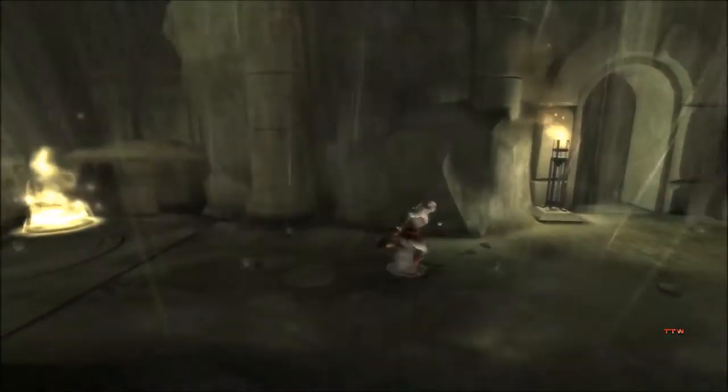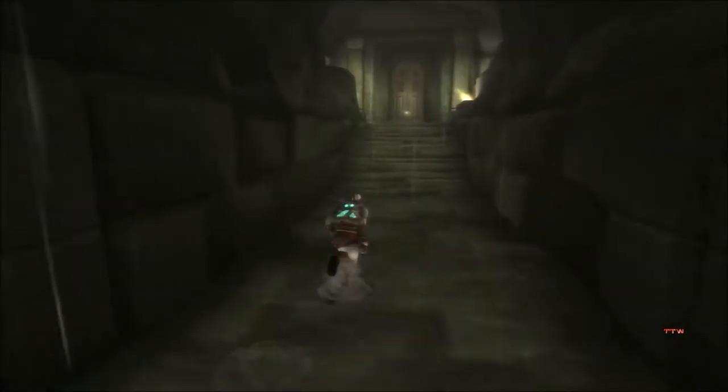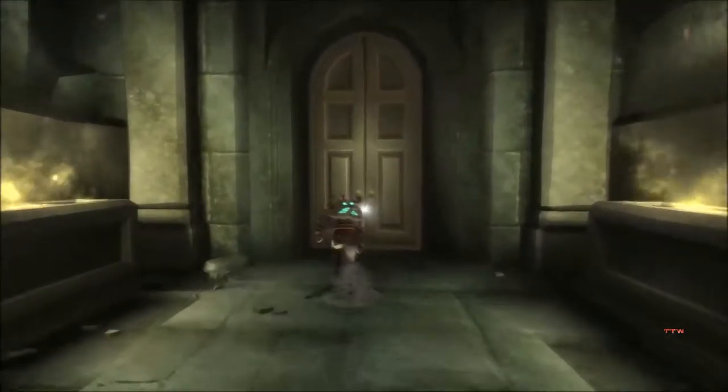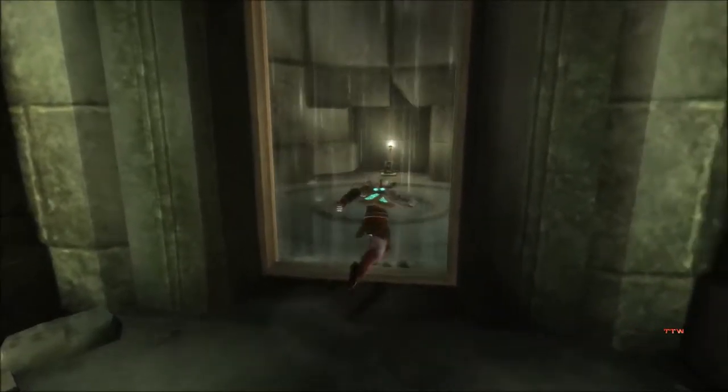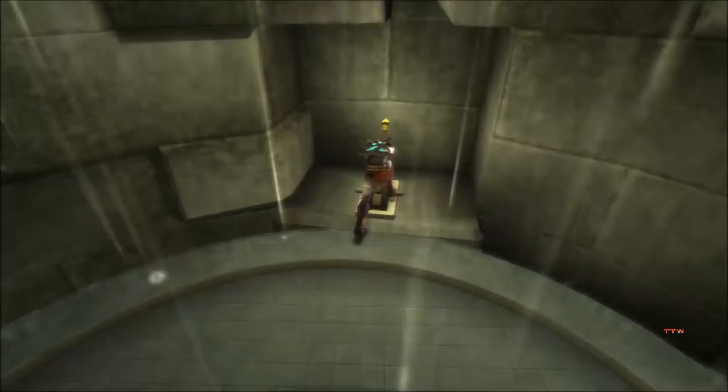Hey everybody and welcome to part 2 of God of War: Ghost of Sparta. In the last episode we made it here to the Death Gate in the ruins of Atlantis. So why is Thanatos in a city dedicated to a water god? I don't know. No secrets here? Let's pull the lever then.